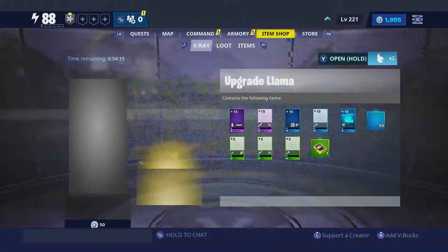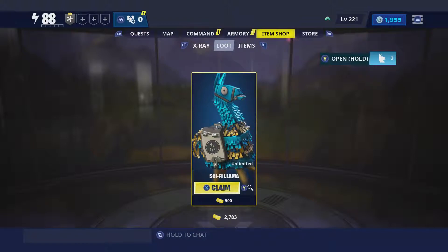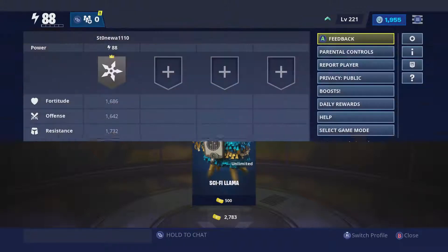In the item shop, instead of military llamas they now have sci-fi llamas, and they have some new weapons that haven't been introduced before. I believe the weapons from military llamas have been in here before, so I'm kind of glad I waited on purchasing. I've got enough saved up for five of those — we might open them at some point.